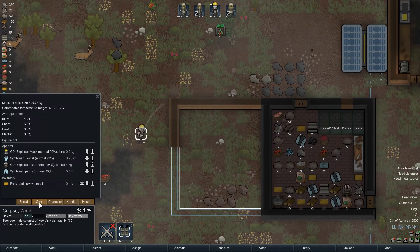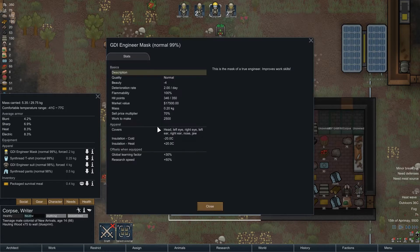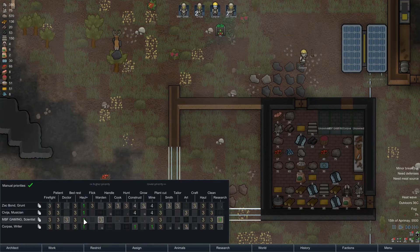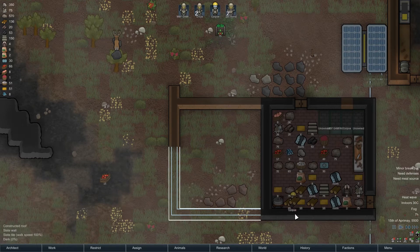If we look at the gear on this as well - I think I got a bit confused in the last episode. I'd said that the engineer boosted construction. It's not though - it's actual research and learning speed. So I think when research is going on, I'm going to have to give MBF Gaming the helmet of research, as it were.